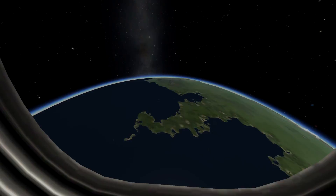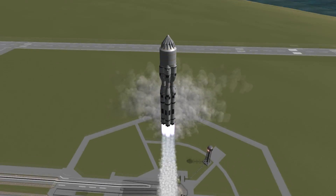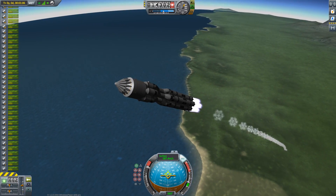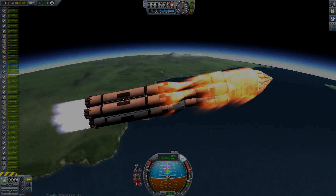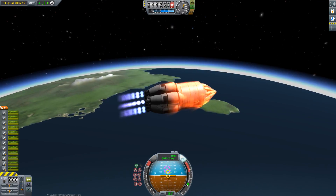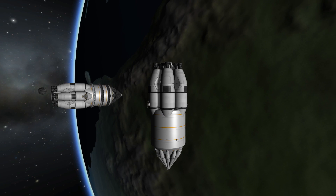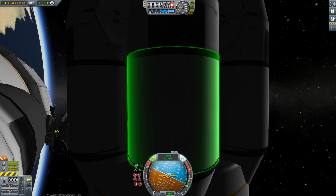Before we can get to Duna we need to refuel, and therefore we need the tanker. This is basically the same ship but without the crew capsules and with some tanks in the middle. Staging successful! Circularizing — there we go. It's a little bit shorter than the other one, but that does not matter.